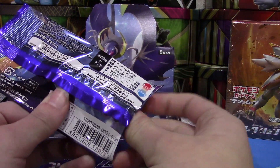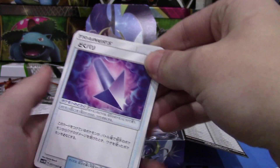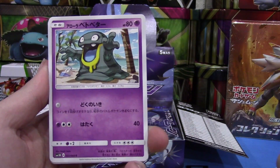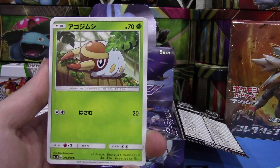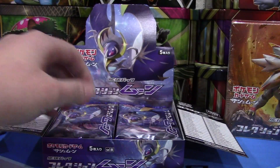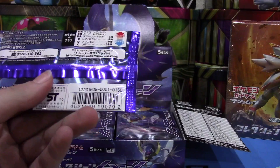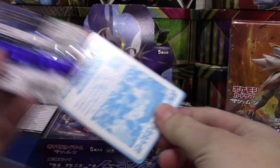Getting into our next pack — Japanese card quality is just so nice. We have some sort of new trainer, an Alolan Grimer, Alolan Raticate, and another one of these charge bug things. You guys can yell at me in the comment section — I know I should probably know more names than I do.